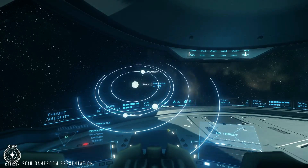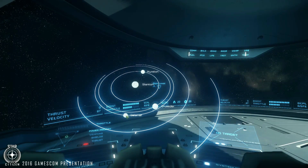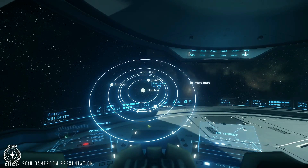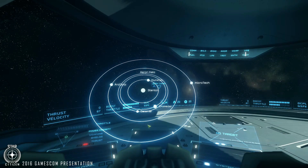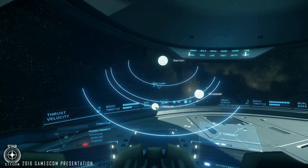It's going to be much snazzier and better than this — it's a working prototype. If we pull out a little bit, you'll see Microtech, Hurston, and ArcCorp. If you know the web map, you'll know Stanton. Let's go to Delamar, which is where Levski is set and based. Let's activate quantum travel — double click on that.